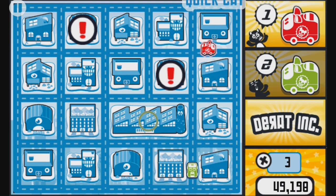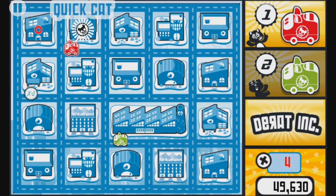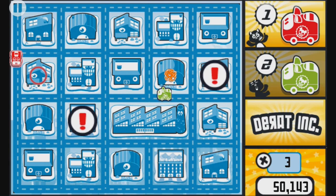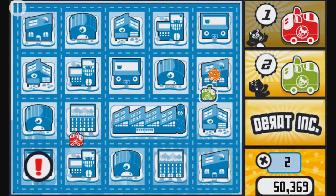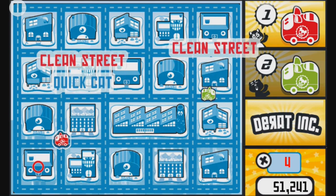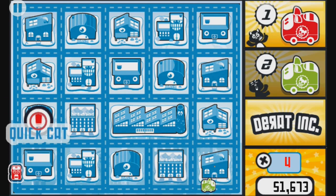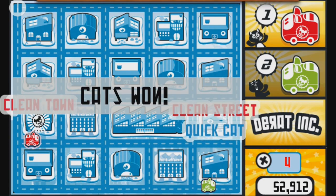Drive over the randomly appearing icons and you'll be temporarily awarded with faster vehicles, cleaning power, and time bonuses. What starts as a fairly calm point-and-click game soon turns into a frenzied tap-fest that your mind and fingers will have a hard time keeping up with, especially during boss levels and the game's later stages where you'll have three vans to control.